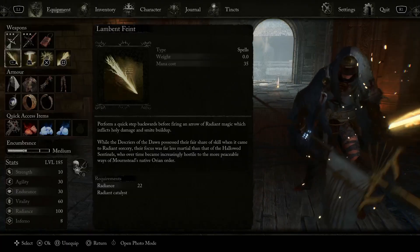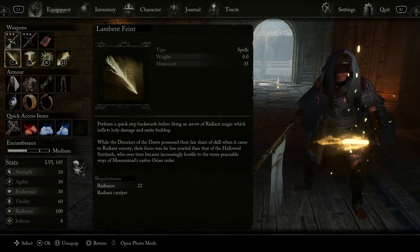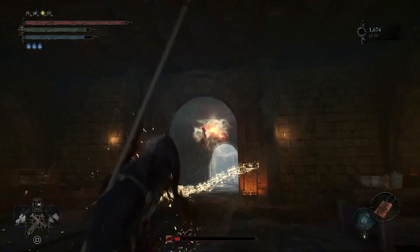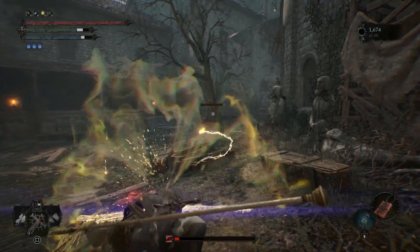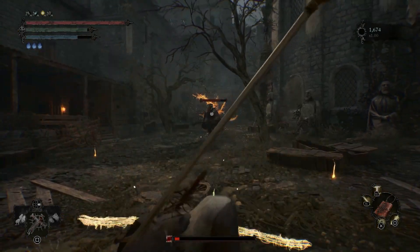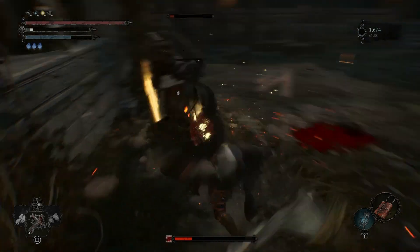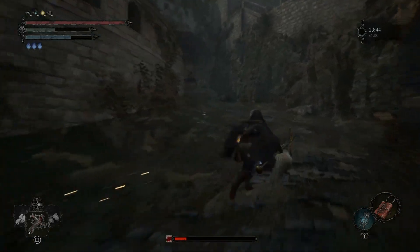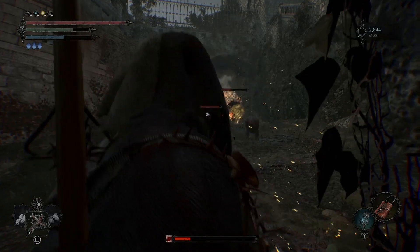First up on the list we have Lambent Faint. This is going to perform a quick step backwards allowing us to fire an arrow of radiant magic which inflicts holy damage and smite buildup. To show that off real quick, and then to show the actual damage — I actually really like this spell because it can be used as like a long range punish.